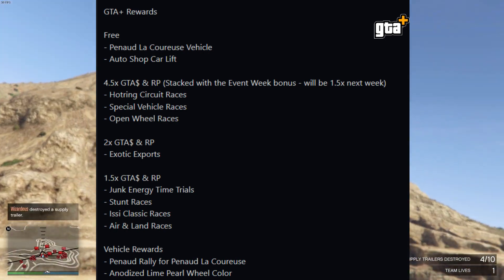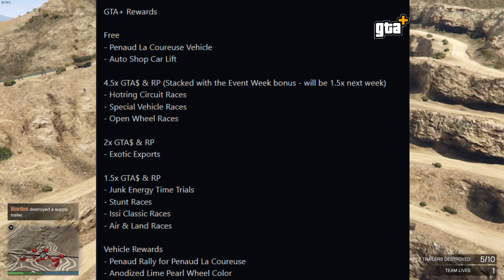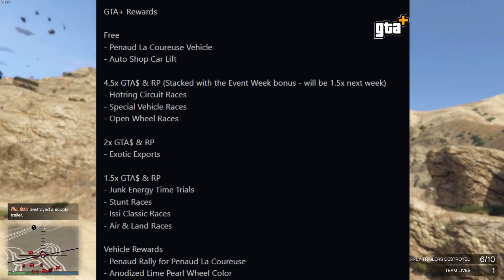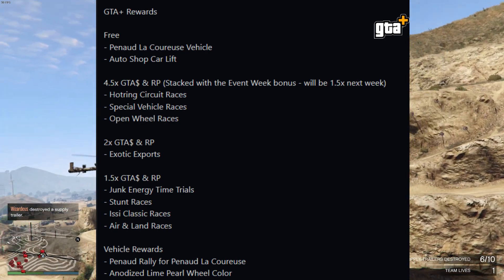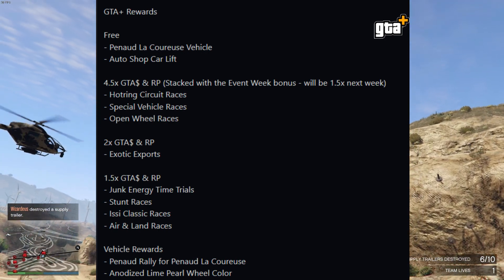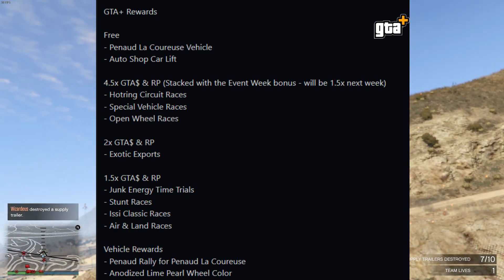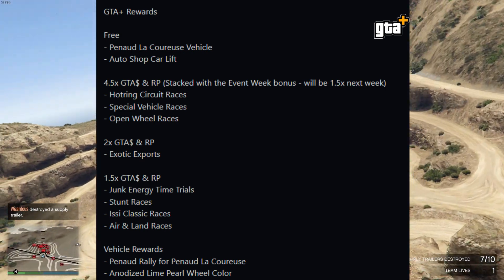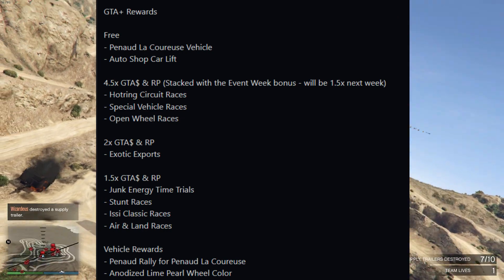On the Stunt series page, classic air and land races give 1.5x, so a lot of people will be doing those. As for the GTA+ exclusive vehicle reward, it's an anodized lime gold wheel color — which is pretty disappointing for a premium subscription.